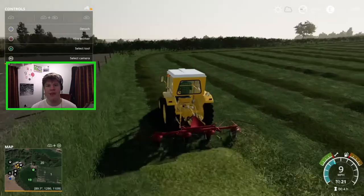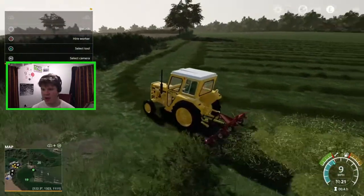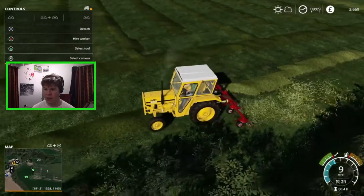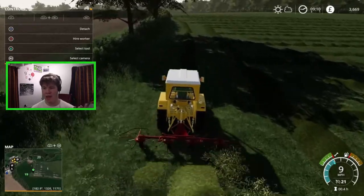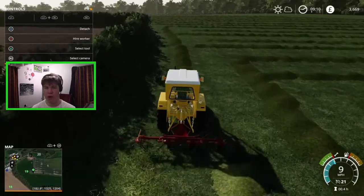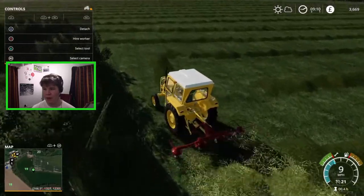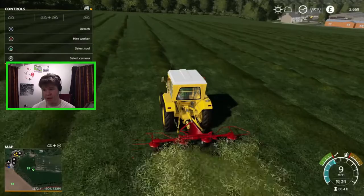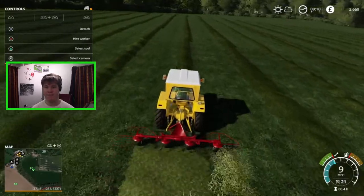You might be wondering why you ted — well, it basically spreads the grass out. As you can see it was in a heaped row and now it spreads the grass out a lot more, and it's also changing color. That's basically what you would do in real life: spread it out and let the sun bake the grass, and that's what turns it into hay. That's kind of the difference between hay and silage — with silage you just row it up, but with hay you actually let it bake in the sun. We can hire a worker to do this and I'll probably do that for the rest of the field, then we'll go ahead and cart some grain with the Transtar.